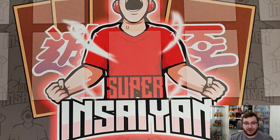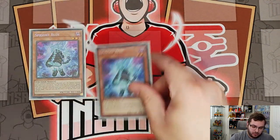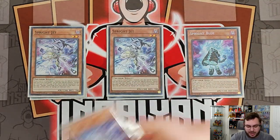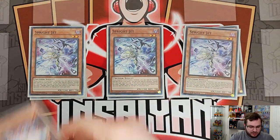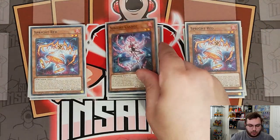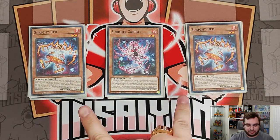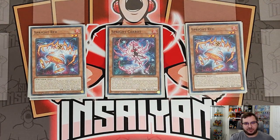Our Sprite ratios are going to remain the same: three copies of Sprite Blue, two or three copies of Sprite Jet, two copies of Sprite Red, and one copy of Sprite Carrot. The reason I'm doing two Red and one Carrot is because monster effects are going to be more important to negate — with it being a Sprite-based format, we're likely going to see a lot of non-responsive spells like Dark Ruler No More, Forbidden Droplet, and Ultimate Slayer, so Carrot really isn't going to come up that much.